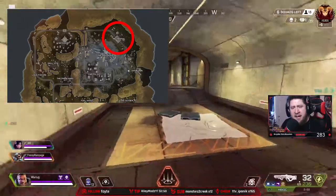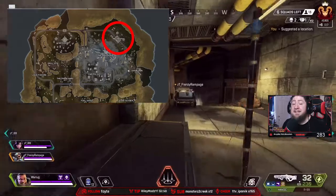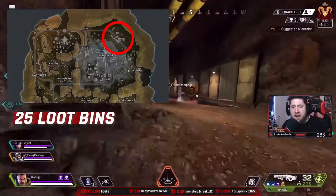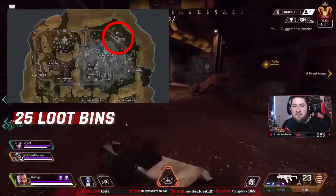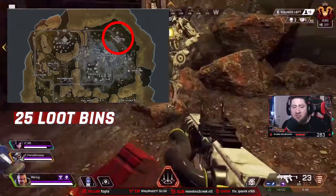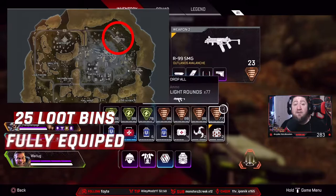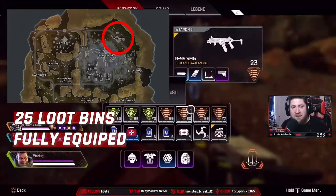Coming up next is Refinery. Refinery is located on the edge of the map, a little past Epicenter in the northeast corner. This place is insane — 25 loot bins, two spires, and two little villages right next to it. Refinery is probably one of the best spots my teams have ever dropped on this map. It's an ideal spot if your team wants to get fully kitted — great armor, good weapons, and attachments.